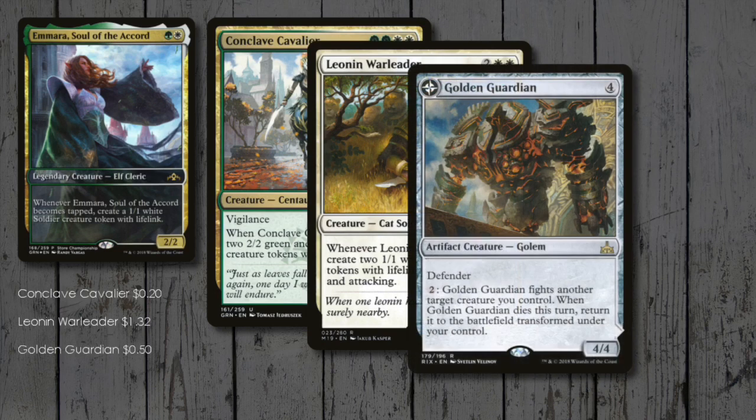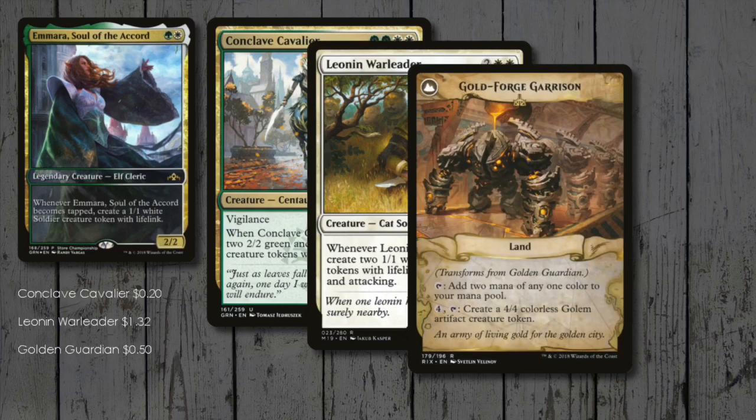I couldn't help but put Golden Guardian in the deck — I love this card. We just need to pit it against another 4-power creature and it flips! Hopefully there will be a few of those later in the deck. When it does flip into Goldforge Garrison, we can pay 4 for a 4/4 golem token!